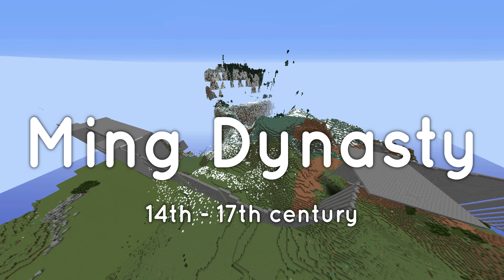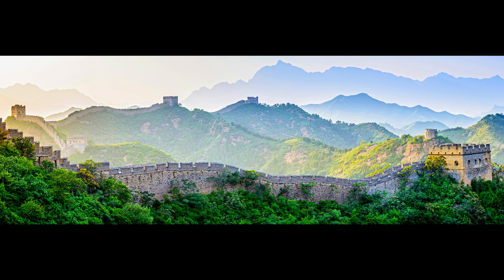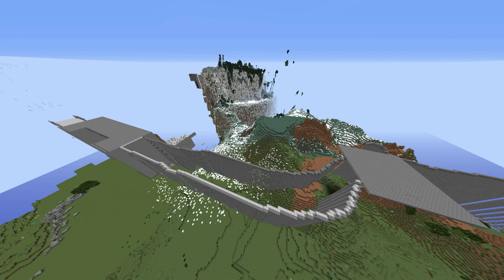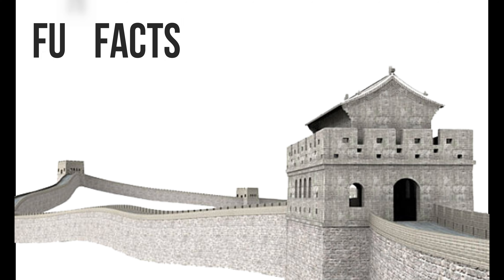The most well-preserved and well-known portions of the Great Wall of China were built by the Ming Dynasty throughout the 14th and 17th centuries. Upon research, it seems the wall never effectively prevented invaders from entering China, but it's still impressive and does symbolize China's enduring strength. When the Mongols conquered China, they assigned soldiers to man the wall to protect merchants and caravans following the Silk Road, which was created during that era, rather than using it in battle.